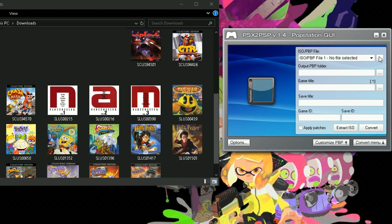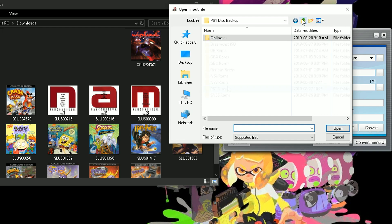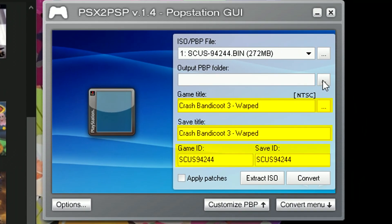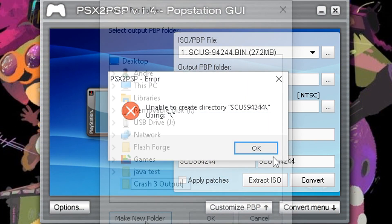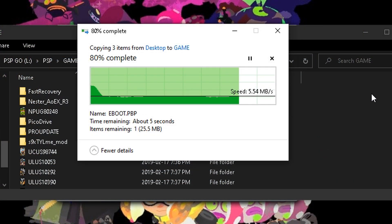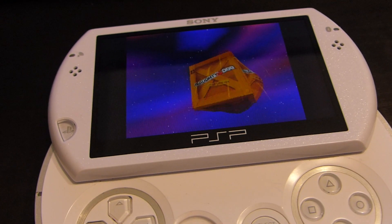With everything in one place, let's start with a standard PS1 game. Start up PSX to PSP and click on the conversion menu. From here, we'll load in our disc image file for the game disc, and PSX to PSP will actually auto-populate all of your data if it's able to identify the disc correctly. If not, you can populate the data yourself. The only thing left is to set the output directory to a location, then press that big convert button and move the game over to your PSP. And there you have it — one working PS1 game.